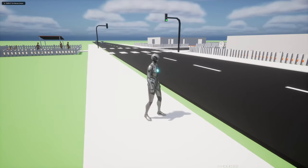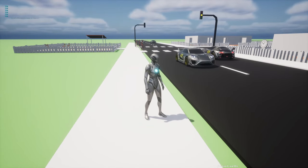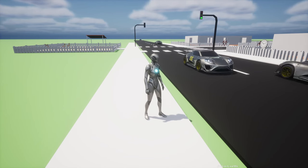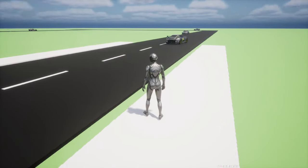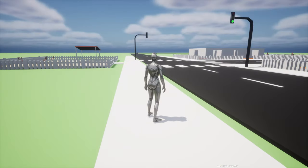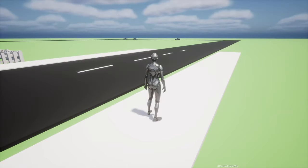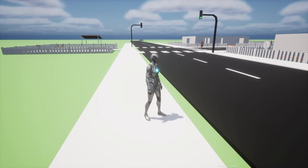Hello everyone, today we are going to work on this traffic light system. When NPC characters want to cross, the traffic light will turn red and the cars will stop. NPC characters will also stop at the beginning of the crossing until the traffic light turns red for the cars. Once the pedestrians complete crossing, the cars can leave. When no one is crossing, the light is green so cars can go without stopping.